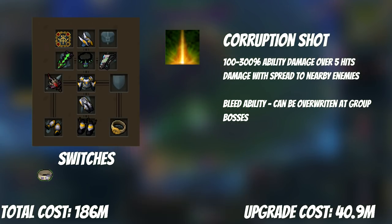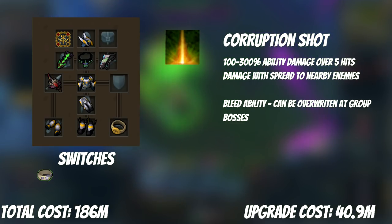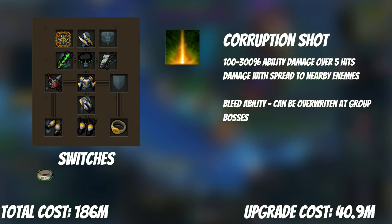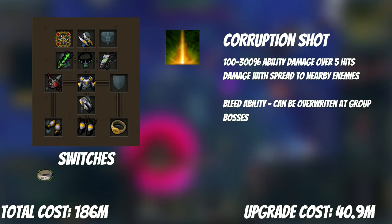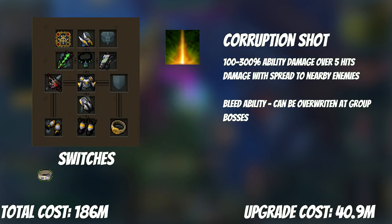It's time to get back to actual gear upgrades. It starts with Corruption Shot. This ability is such a major increase to range — not only is it one of the best damaging basic abilities, but it also has the ability to spread to multiple monsters, making it deal even more damage. The only downside is that because it's a bleed, it can be overridden by other people if you are group bossing. But even then, as long as you get 2 hits of Corruption Shot off, it's worth using.